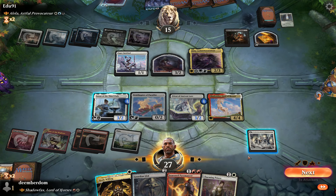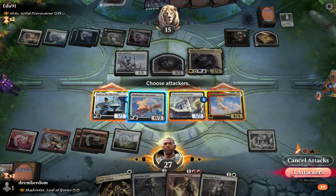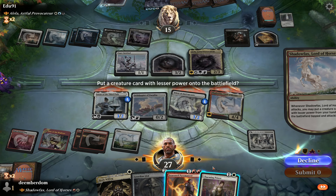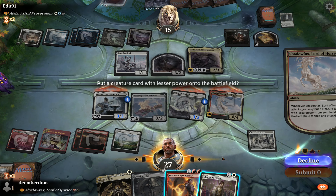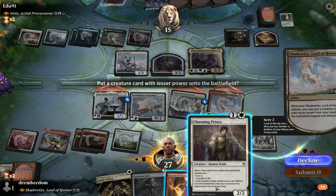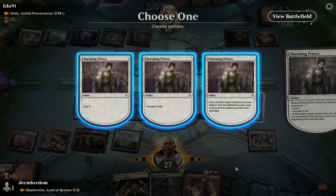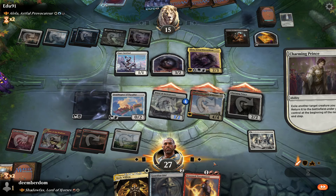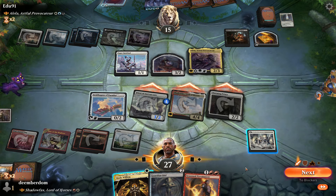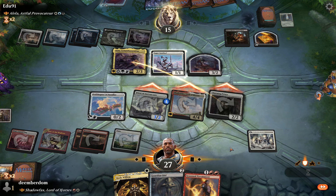Here comes Shadowfax. I'm going to send out all of them plus Shadowfax. I almost want Seasoned Pyromancer for the value, but honestly Charming Prince is the play here because among its modes it can flicker a creature, so we can flicker Loran to ensure they can't hit Cyclonic Rift mana next turn outside of like a dark ritual. It does unfortunately remove an attacker but I think it's worth it to shut down Rift for another turn.